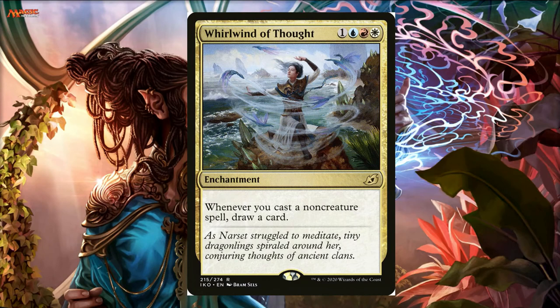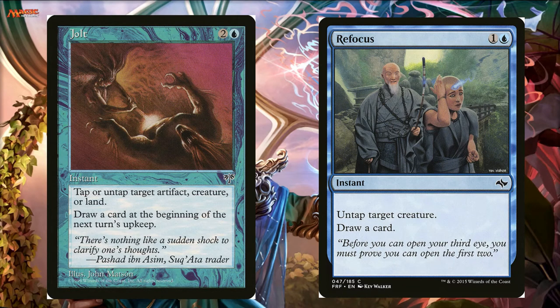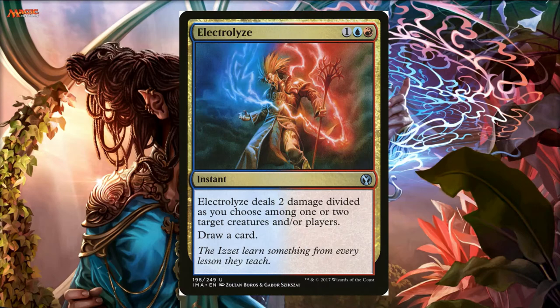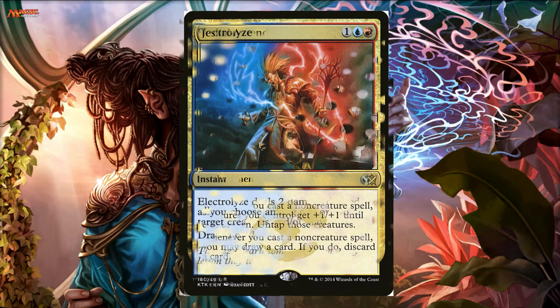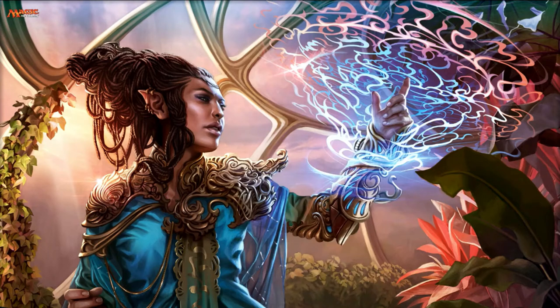An absolute all-star auto include in this deck is Whirlwind of Thought — whenever you cast a non-creature spell, draw a card. When I first saw this card spoiled I thought it was super busted. I don't see it that much, surprisingly. It seems so good; it's ridiculously good in this deck. Another absolute auto include is Jeskai Ascendancy — another card just made for this deck. You're untapping your Nostro again every time you cast a spell, so you don't even need the Jolt or Refocus.